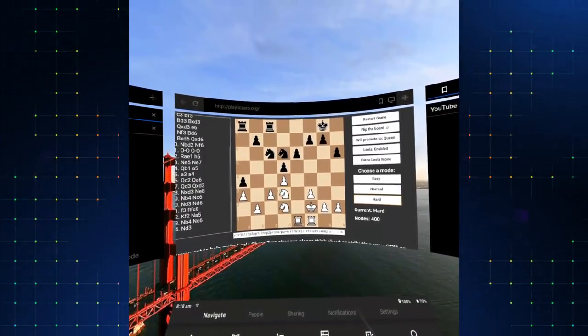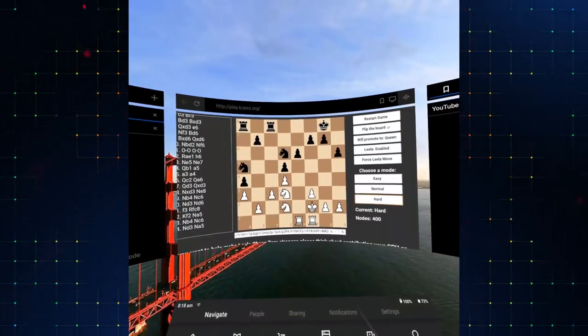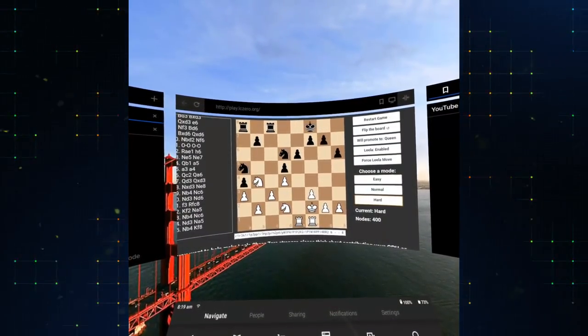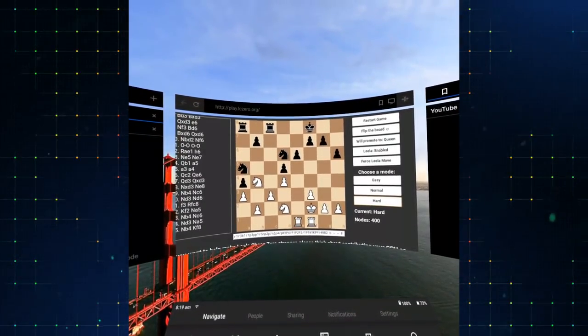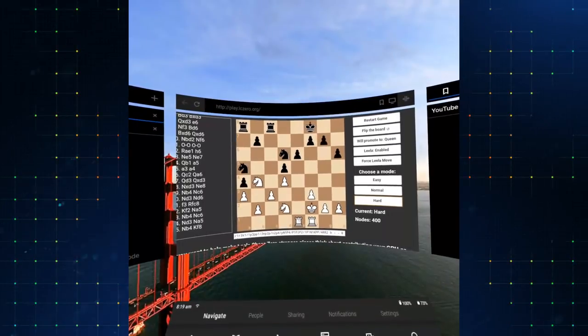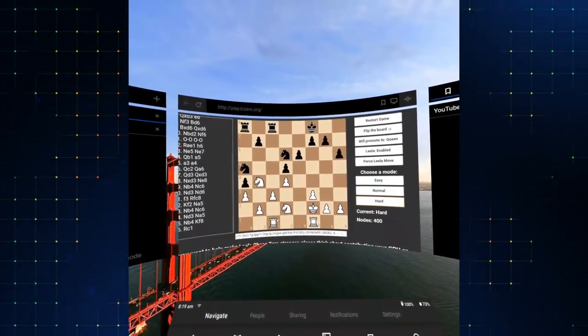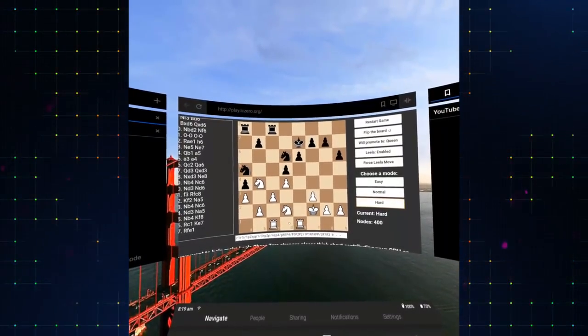I don't want to exchange and I need to guard — let's go back here. I'm not so happy about my rook. I want to put the rook somewhere here, I think. Let's bring the other rook active.